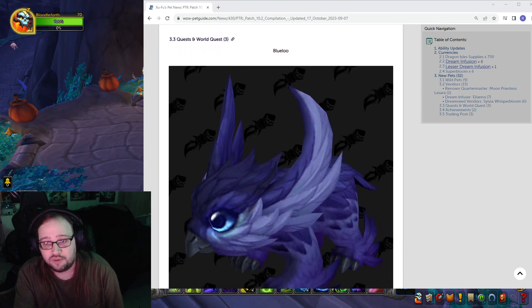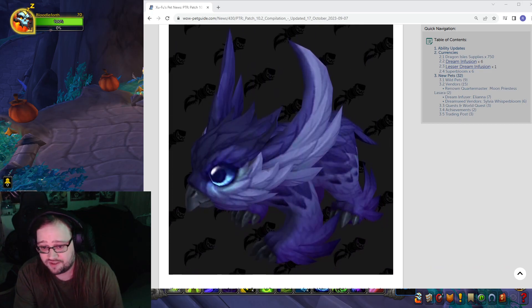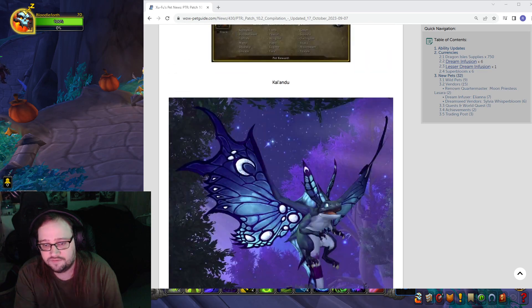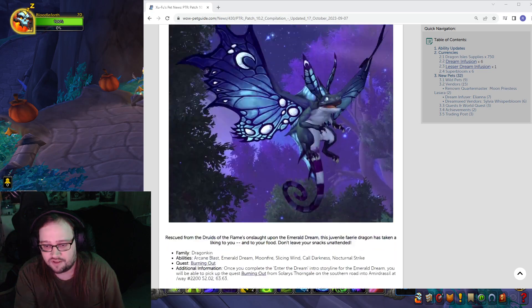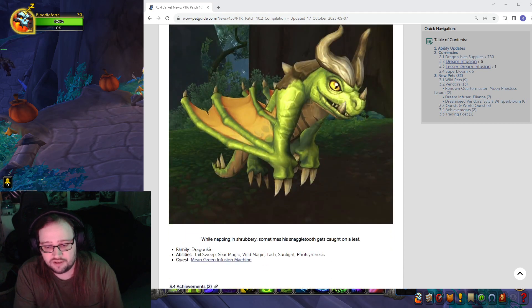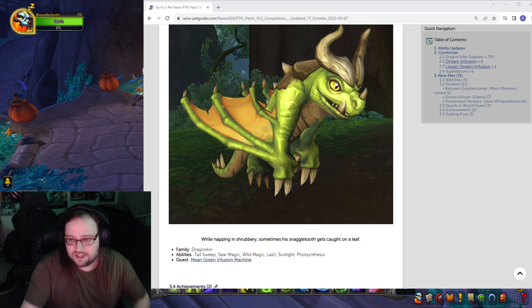Then we got Bluelu — oh my god, this is from Quests and World Quests. I wonder... Friends and a Feather — is this how we get this? And then we got Rithro — okay, here's another way to get one. Quest: Mean Green Infusion Machine. That's probably how you get it too. So that's cool, we're getting another one of those.